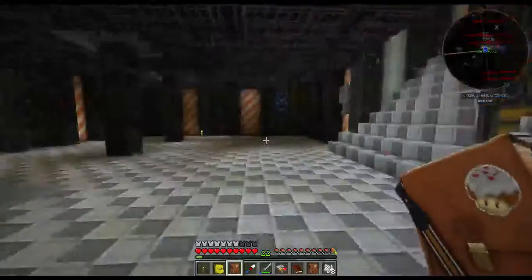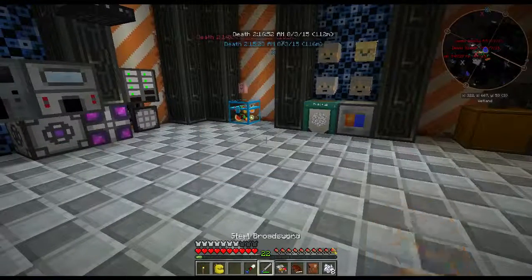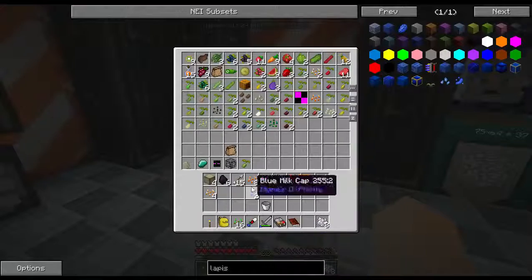Okay, reward bag one: we got coal, which is actually good because I need that for something, and we got wheat, carrot, and potato seeds — crap, crap, and more crap.